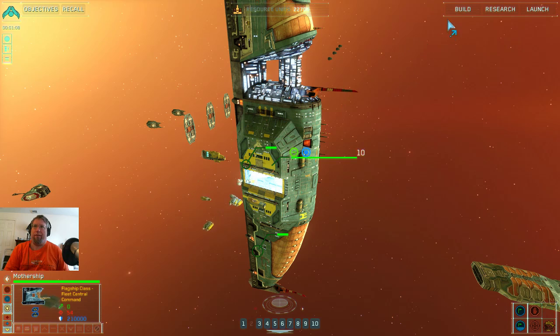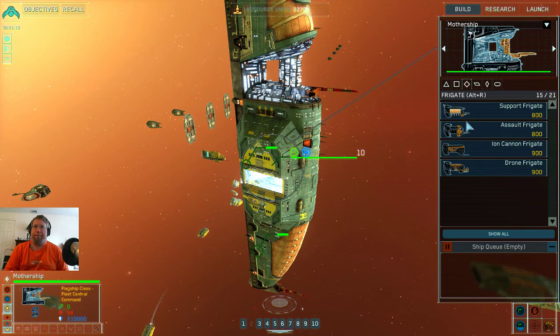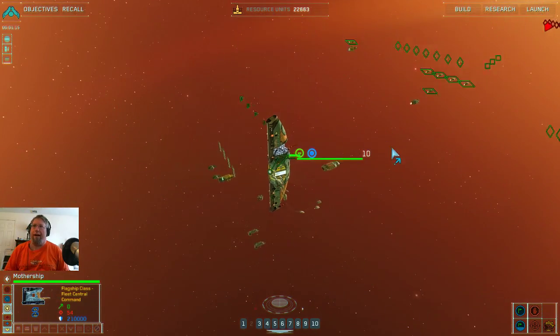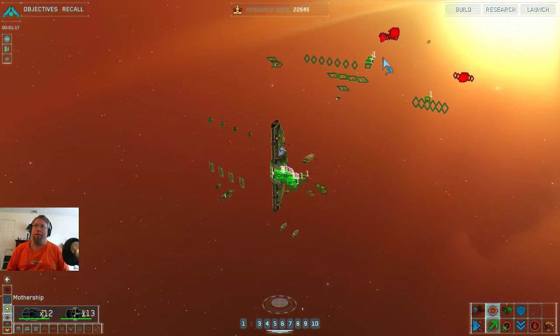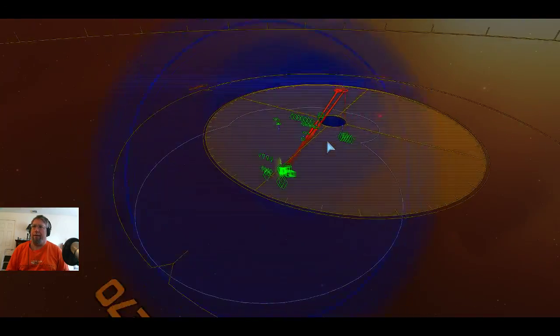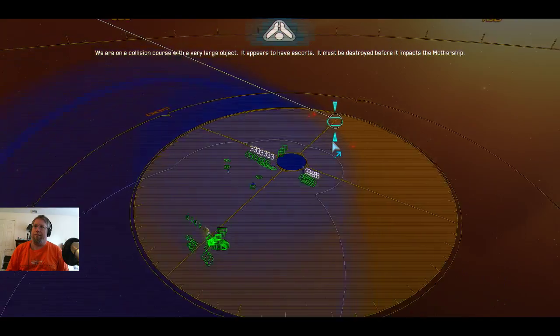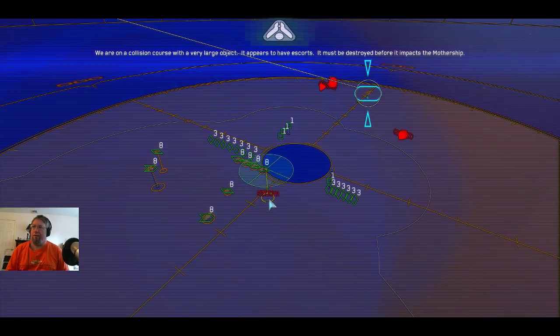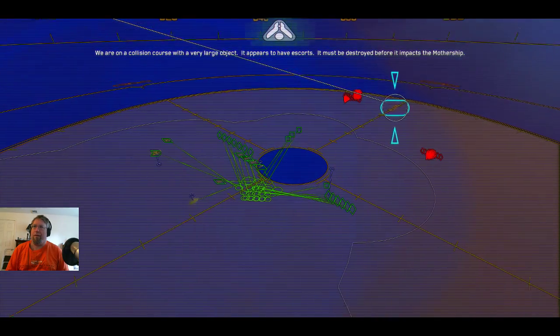Mothership! Mothership. Assembly underway — shutting down the inhibitor field has alerted the enemy to our presence. Yeah, it'll do that. Moving to intercept. We are on a collision course with a very large object. It appears to have escorts. It must be destroyed before it impacts the mothership.